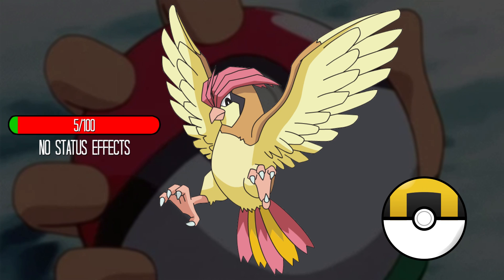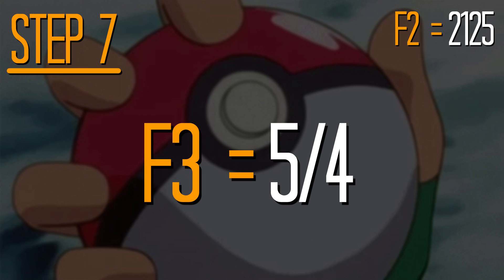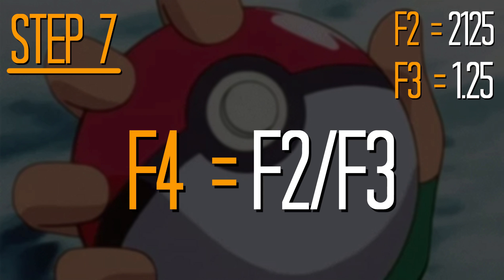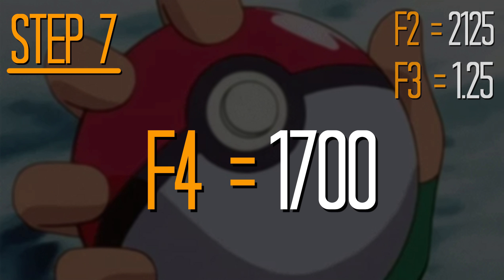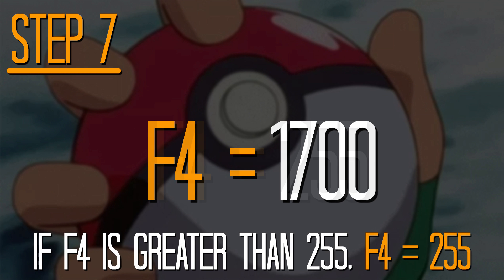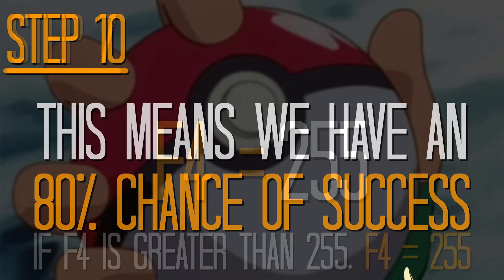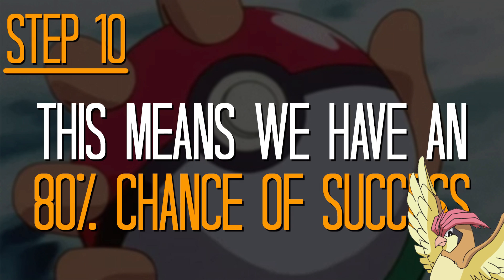So now we've figured that out, let's very quickly prove that lowering its HP any further doesn't have an impact. Let's say it's the exact same setup, but we reduce Brian's hit points to 5. What actually changes in our algorithm? Very little. In fact, we just need to adjust the F3 value — which was its current HP — which means we end up with a different number for F4: 1,700, to be exact. But, here's the kicker: because of that weird rule we mentioned, once again, if F4 is greater than 235, we just call it 255 — which in turn means absolutely nothing changes.